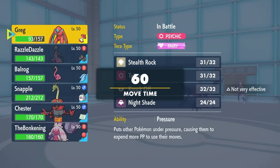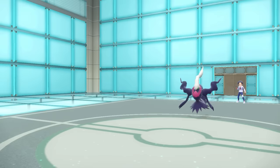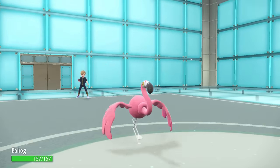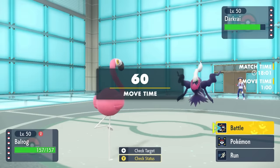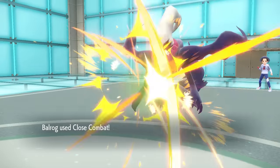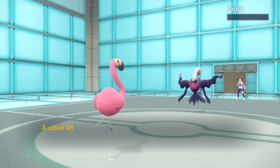So it turns out my Flamingo is kind of the guy for the job here. I'm Choice Scarf, so I know I'm going to be able to outspeed it, and I would like to put these skinny ass legs to use, kind of show them that they may be twig shaped, but they actually have some pretty good firepower behind them. So I bring this thing in, go for the obvious play, just go for that Close Combat, they do not expect the Scarf, and we beat the hell out of the Darkrai.